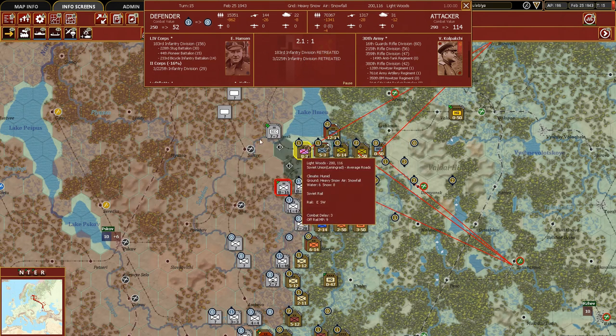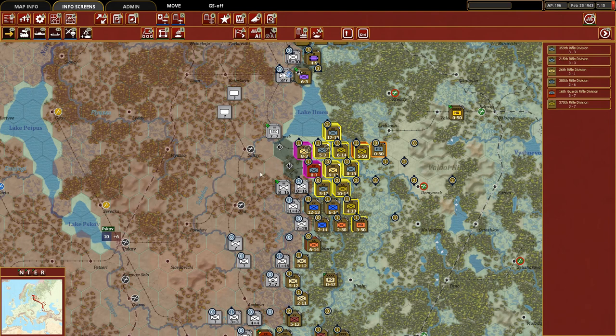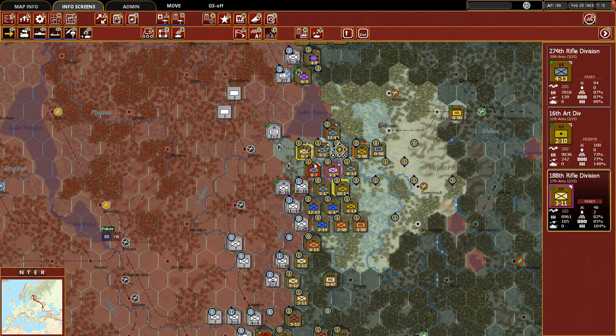That pretty much secures this for us - that was such a big win. Because now look at this: they have to defend five hexes, whereas previously they only had to defend three. We are just opening up the entire front line here. We're going to take rifle divisions and move them to secure this position.